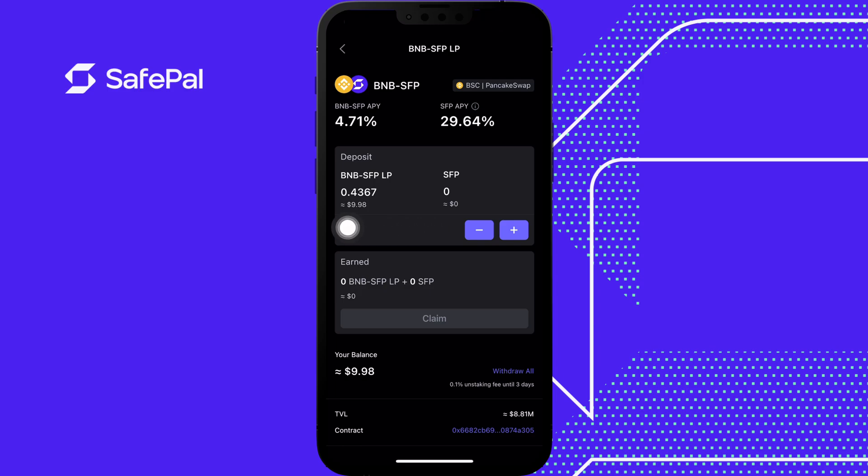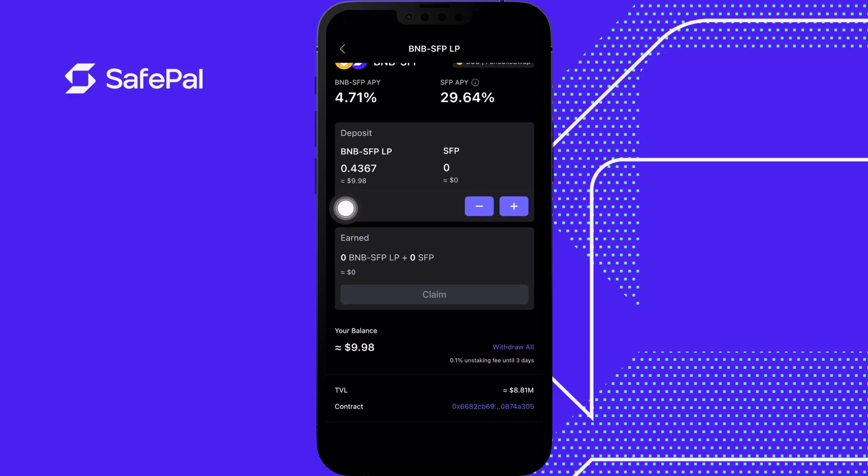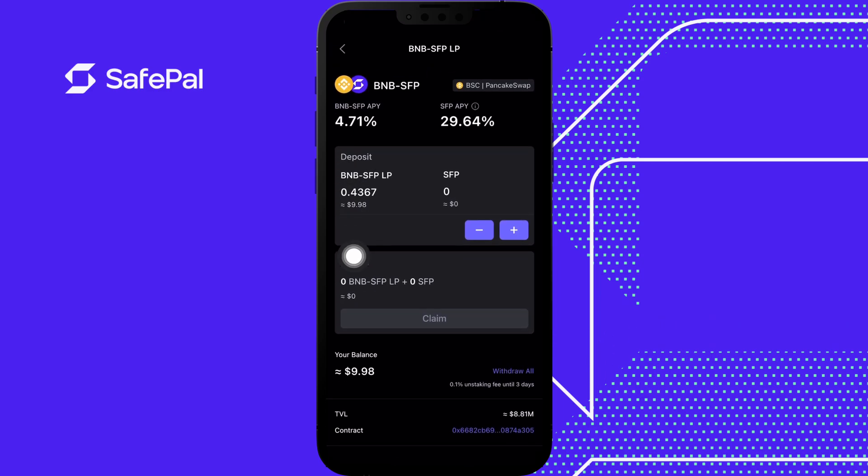There we go — the pool is all set up. It does take some time to reflect the amount earned. You can click claim, and when you withdraw you're going to incur the fee mentioned before. Even if it doesn't reflect in a day or two, you are getting paid — you don't have to worry. When you withdraw, everything will be sent to your account once it's pulled out. Your money is deposited and you can add additional to it. You stake in the pool as long as you want, but if you pull out within three days you'll incur the fee.